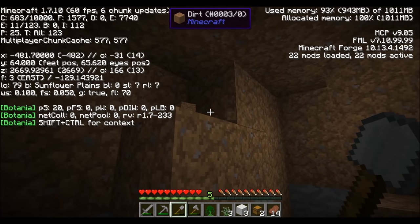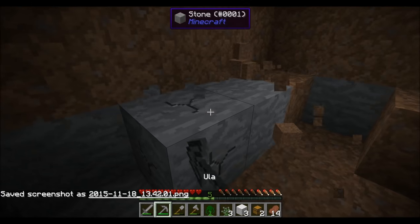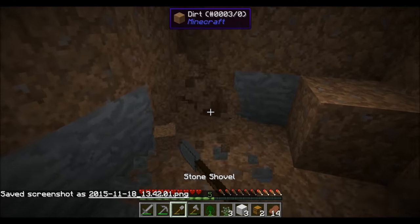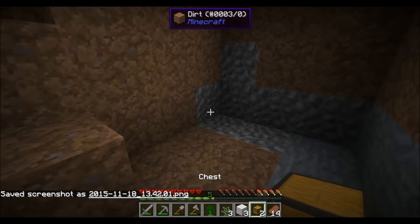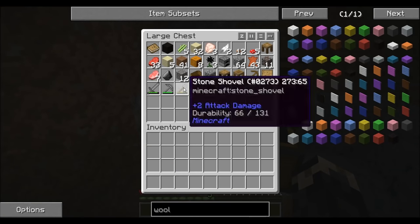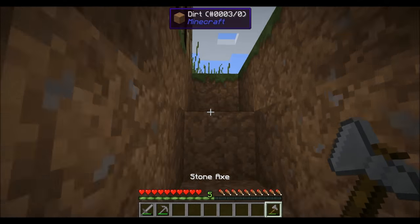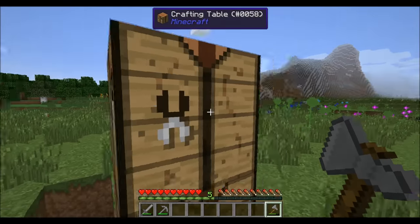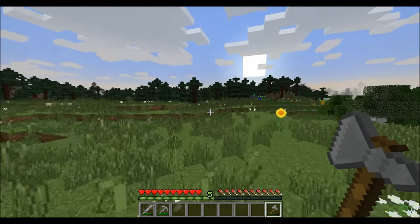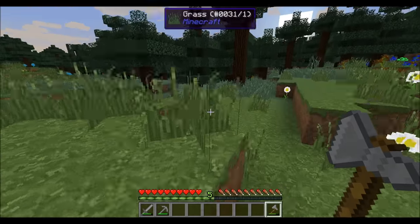Let me get the coordinates just in case. Got a chest here — dump all my stuff in there. What else do we need? A little bit more wood. That's it, guys — that's it for episode one, I'm hoping. I should probably make the bed as soon as I can. I'll make the bed, then we'll finish up.